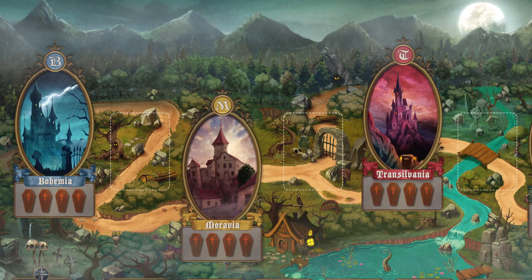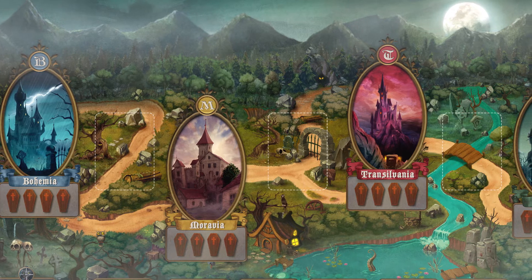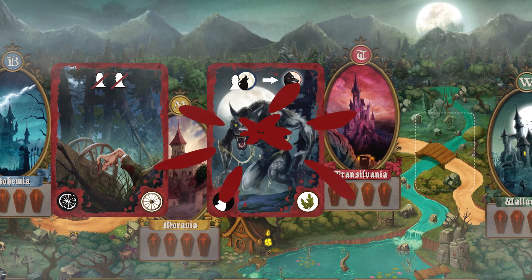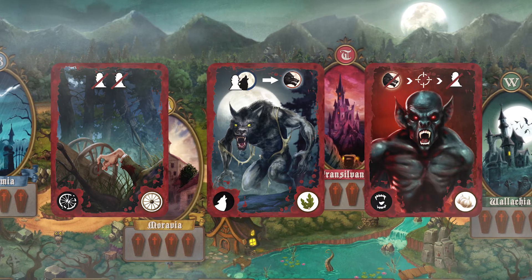Taking the trip is a dangerous task. Each time you cross the roads that lead from one city to another, you'll draw a danger card. Accidents, werewolves, and wild neophytes will be lurking.